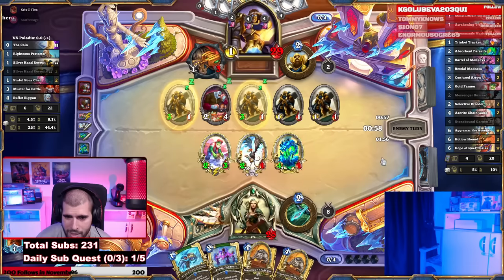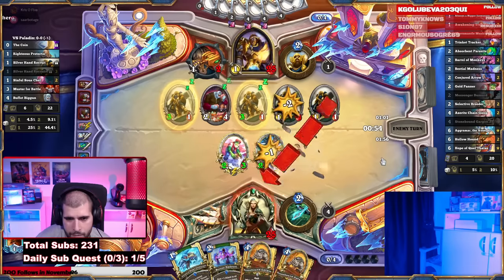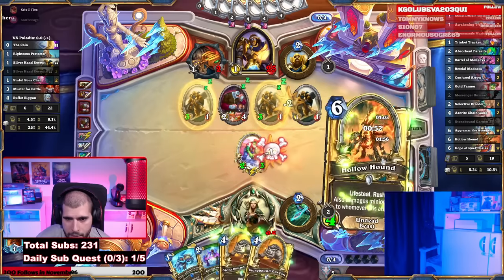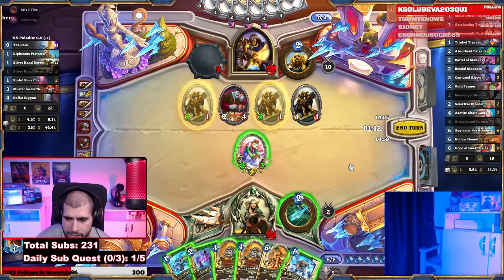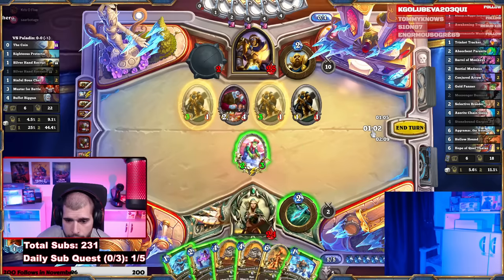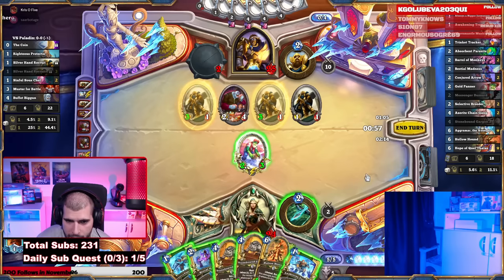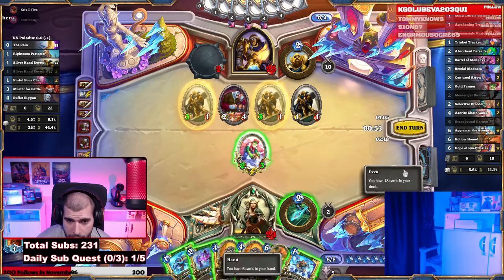He gives us the Panner — and there's the Hollow Hound as well, that's great. We don't have this infused already. What you could do is trade the Panner into the free one, and that's going to give you the infused. Not that one — the other one. We want to make a good cleave. The right free one.